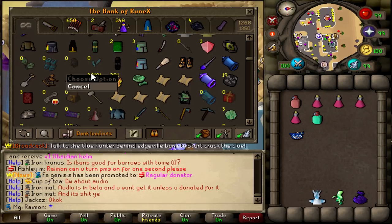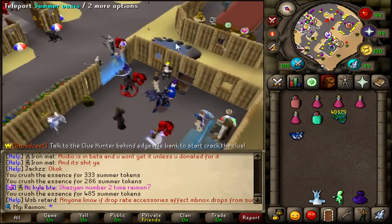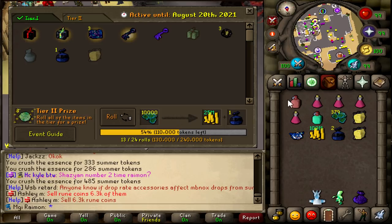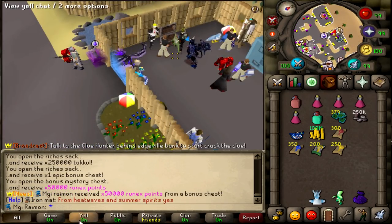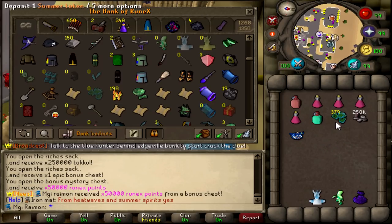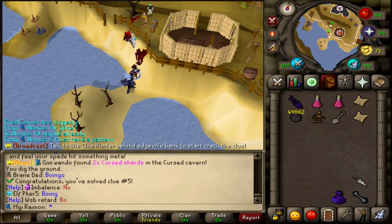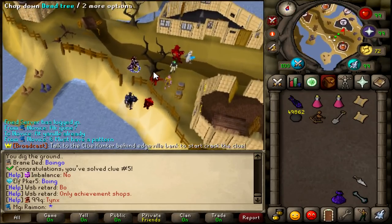Not quite enough tokens for four more spins - fair enough, I need to save those essence. Four more chest rolls - one, two, three - doo doo. Oh, I got 50k Runex points from that chest for the first time ever, but honestly that's just not that much. There's the solution to clue number five - all the way over here. I really fail to understand what the fuck it's supposed to mean. I got the solution from Novus of course, but someone already solved it so it doesn't really matter anymore.